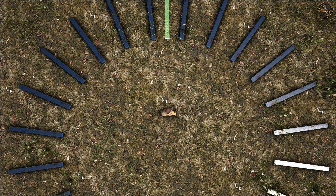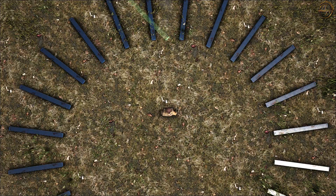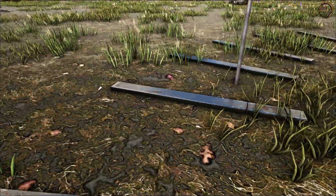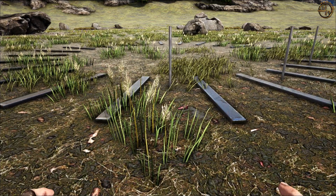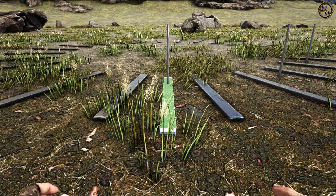Seht zu, dass ihr hier eine gleichbleibende Linie bildet, sodass es wirklich im Kreis einmal ringsherum läuft – eine ununterbrochene Linie der Kanten von den Fence Foundations. Wenn ihr sicher seid, dass ihr die richtige Position gefunden habt, platziert das Fundament. Dann könnt ihr zu den nächsten beiden übergehen. Das Ganze muss dreimal passieren. Lasst euch ruhig Zeit, damit es auch wirklich sauber wird.